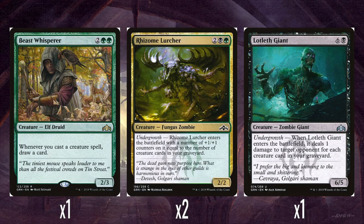As for Rhizome Lurcher, I think this is actually okay. If it comes in with at least two counters, so it's a 4-4, it's pretty good. And it's got a much higher ceiling — if it comes in with four or more counters, you're getting a 6-6 for four mana, and that's really good. So yeah, I quite like this.